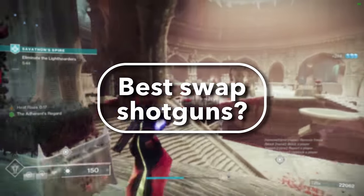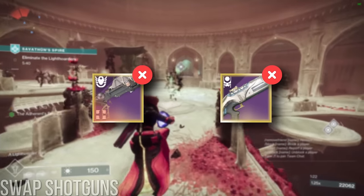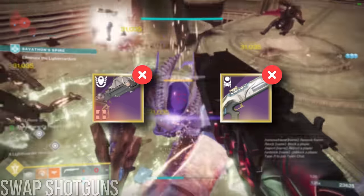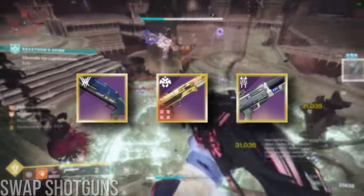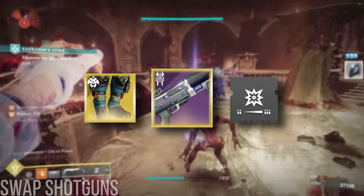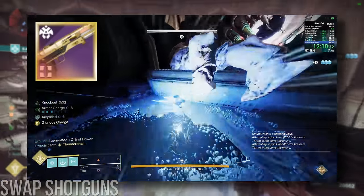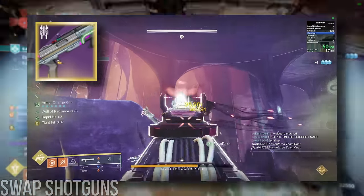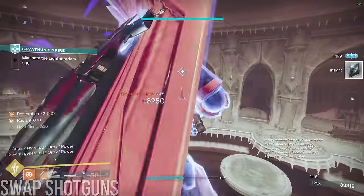Best shotgun swapping archetype. When it comes to shotguns, we have a few options. Rapids and precision pellets are out, since the former literally shoots faster without swapping, and the latter has an absolutely awful damage profile. That leaves slugs, lightweights, and aggressives, each with its own special requirement. For aggressives, a triple weapon reload option or holsters are practically necessary thanks to the small max sizes. For lightweights, a boss has to be close enough that even body shots will do full damage. And for slugs, the boss needs to be one where hitting crits isn't a problem.